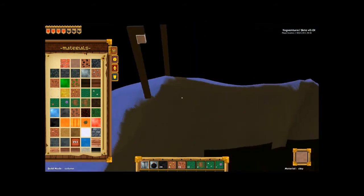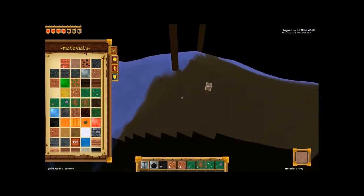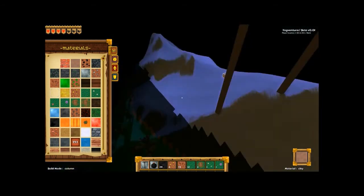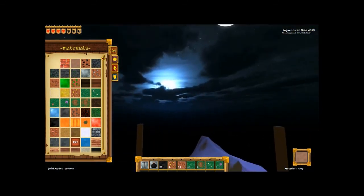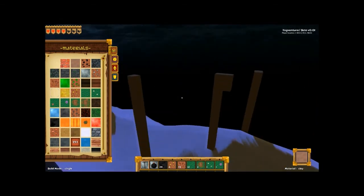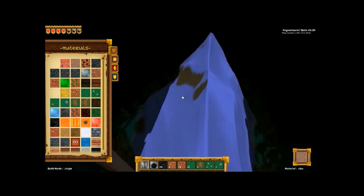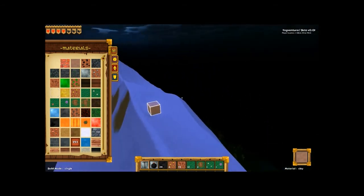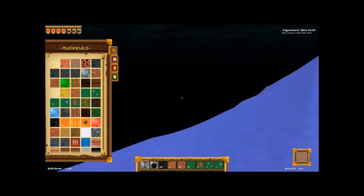So does every column go up to that height? I seem to be stuck on that block. That just builds a giant pillar — makes sense for column mode. I'm assuming there'll be other versions of that, like spheres, squares, rectangles, so you can edit big chunks at once in a single click. That would make sense.